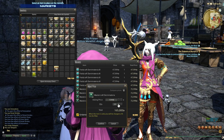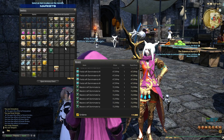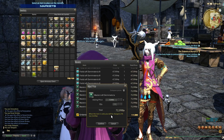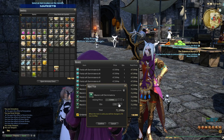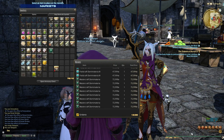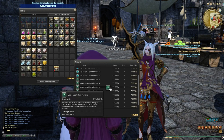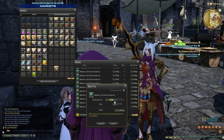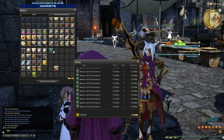This does rely on having 100 Blacksmith Desynthesis — you can look at my power leveling guide for leveling Desynth, I'll link it in the description. Get into crafting, guys. Right now I've got 5 million gil on me and 30 million in the FC bank. While these really easy methods of making gil exist in the game, take advantage.